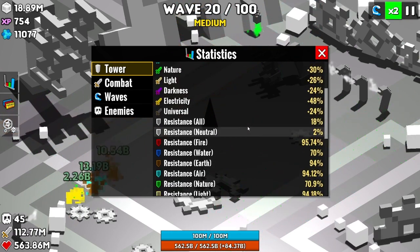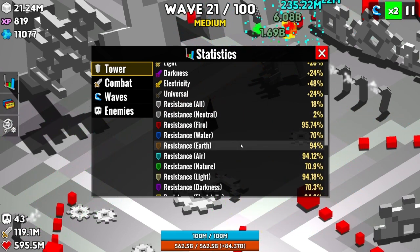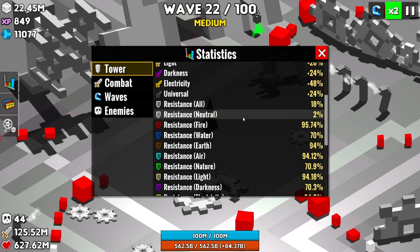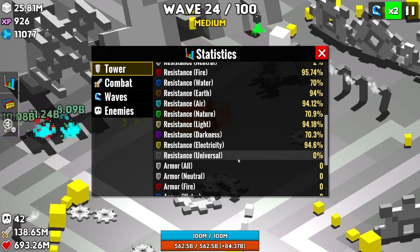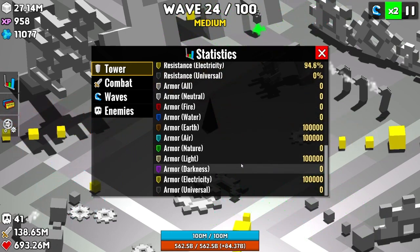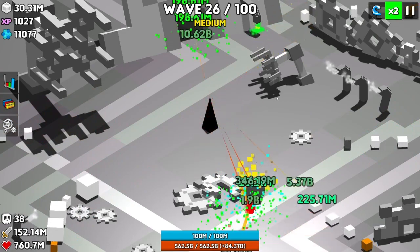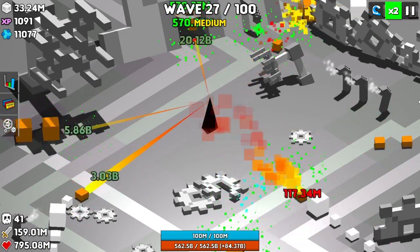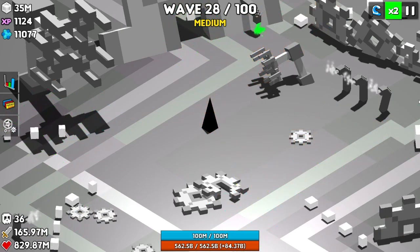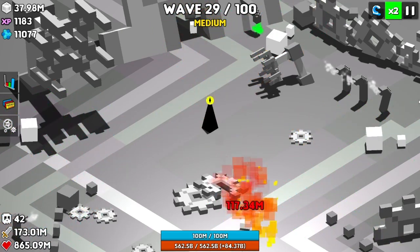Electricity is up to 48%. Let's look at our defenses for our resistances. The resistances are pretty good, except for universal. We're mainly relying on our retro-regeneration to get us through this, so let's hope that it's enough to be a miracle worker.